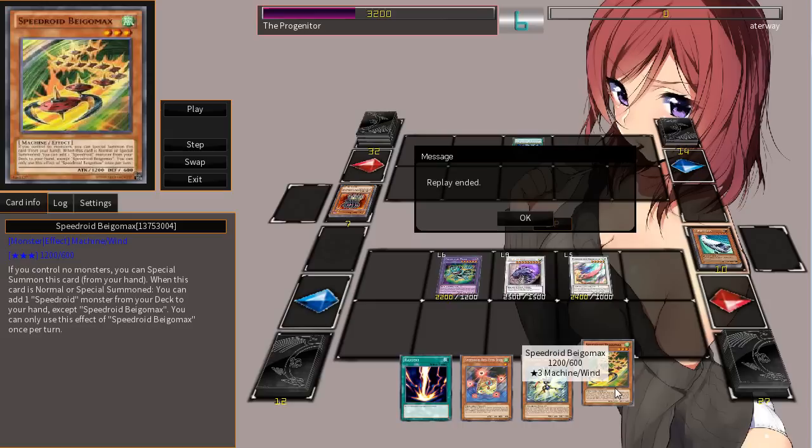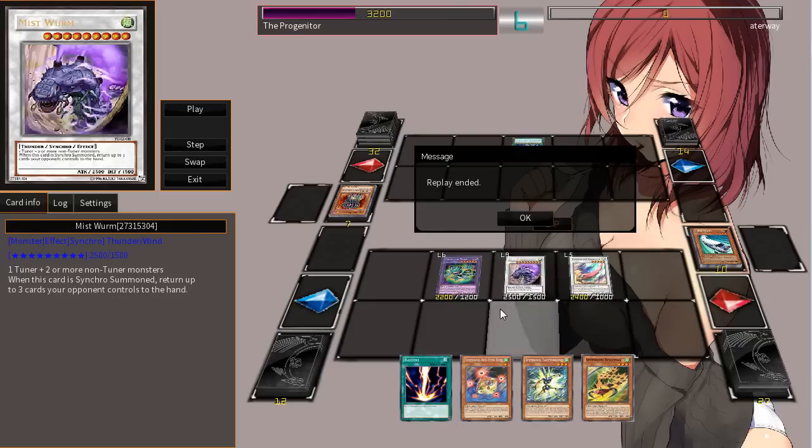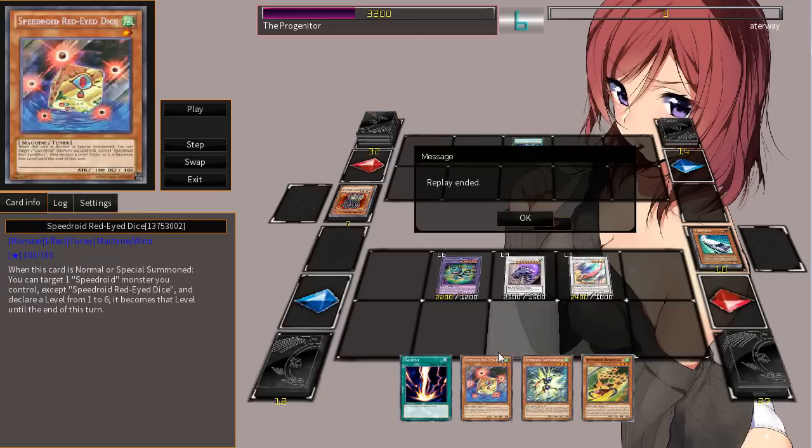Anyways, thanks for watching guys. And thanks Praj for sending in this replay, because I really had no idea how to build the deck. That's a really cool combo with the Hastor — I know you have to MST it, but maybe you happen to have other backrow cards. Maybe you can destroy one of your opponent's cards to get more utility than just MSTing your own card. Anyways, thanks for watching guys — Asian Eyes, signing out.